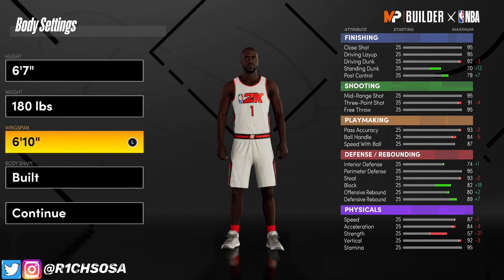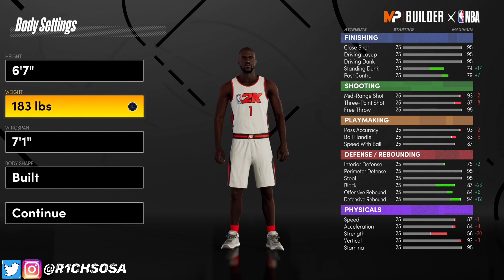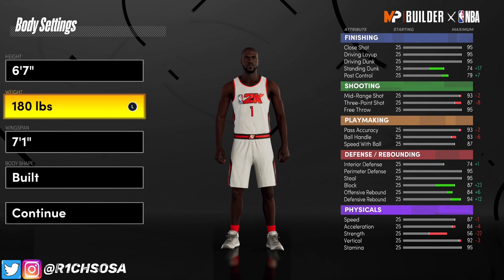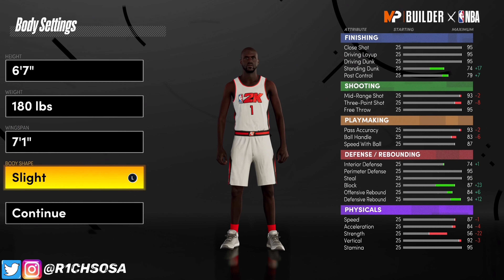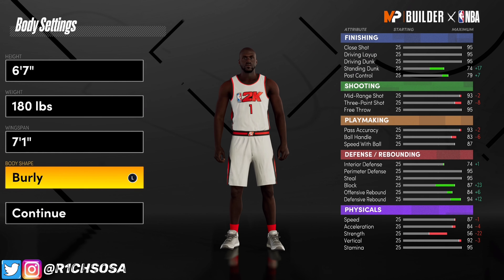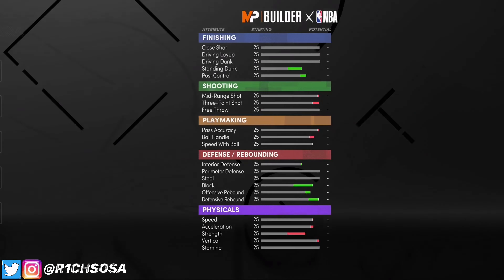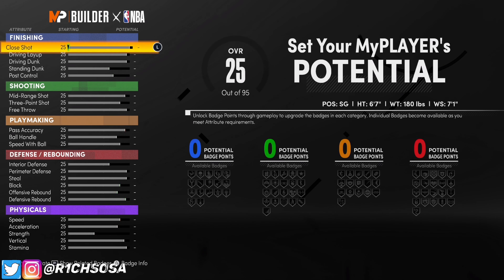When it comes to the weight, it's really optional, but in my opinion I'm going to go with 180 — I feel like that's really balanced. You could go up a couple if you want to, but honestly I don't feel like it's worth it. For the wingspan, go ahead and put it at seven-one. After that it really comes down to the body shape — you can honestly pick any one based on your personal preference. I'm going to go with burly.